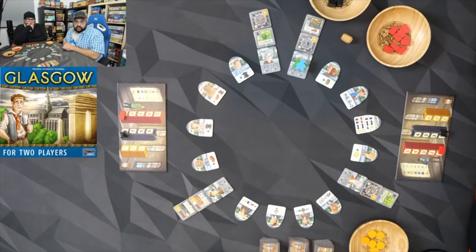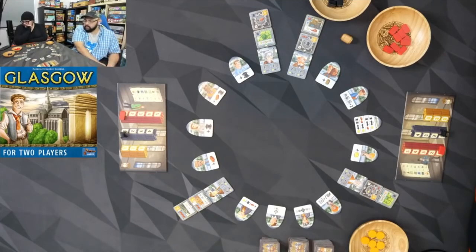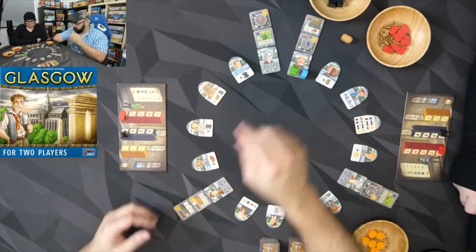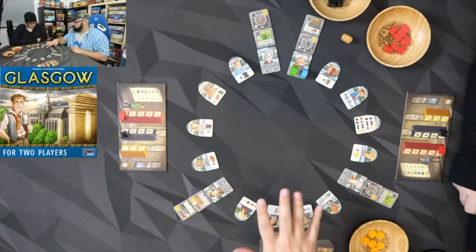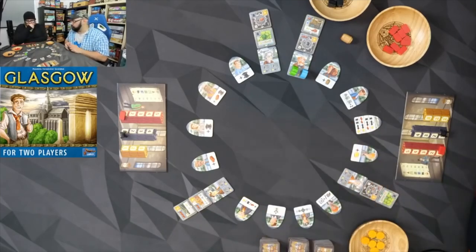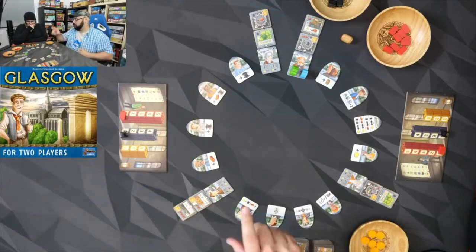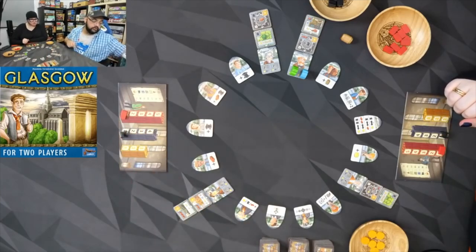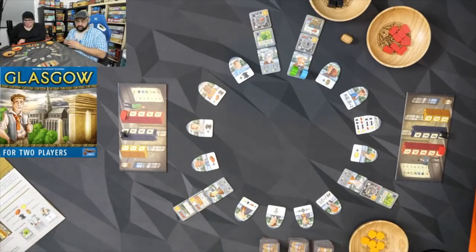All right, we're going to play and teach as we go. We select the start player. We have characters in the circle — all different kinds, they all give us different things. There are also architects, and each one of them has two buildings above them. Players sit opposite each other. We each begin with one brick and one steel.